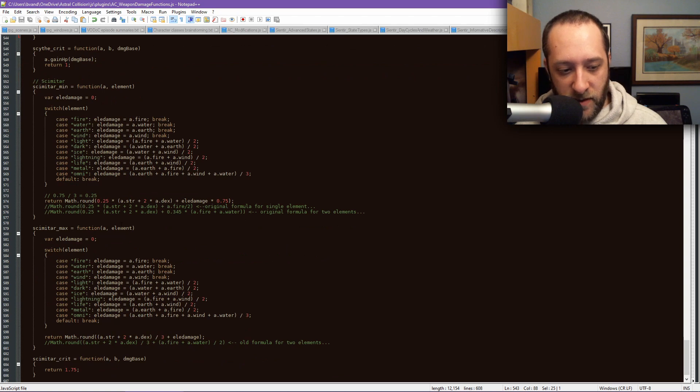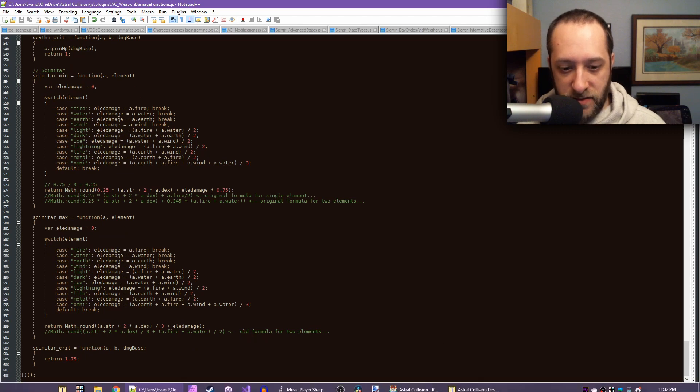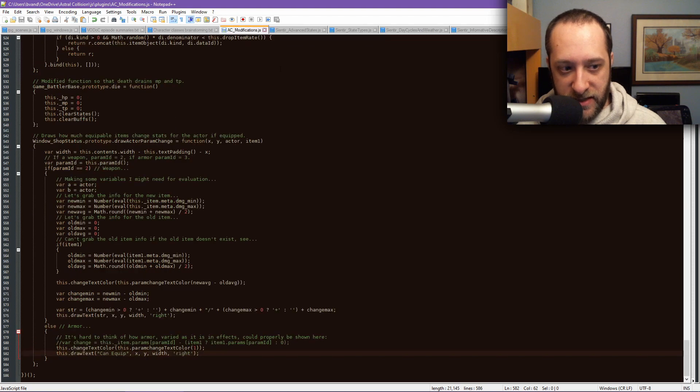The Scimitar is where we left it last time, so that covers all of the weapons. Now there's something else important: I've added AC Modifications to the shop display. With all these changes to weapons, the default shop display would just show the attack stat — which for me is strength — but most of my weapons don't add to your strength because I don't want to add values the weapon scales off of.